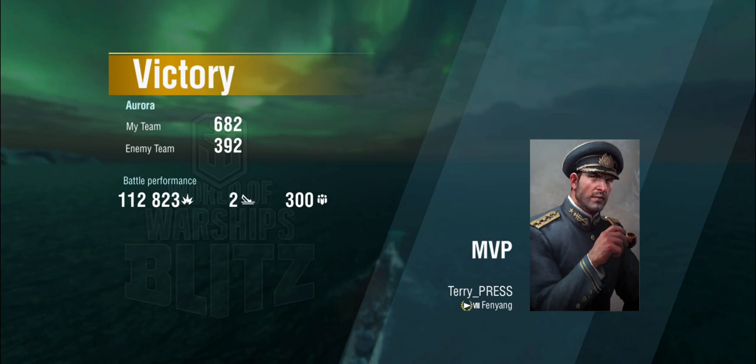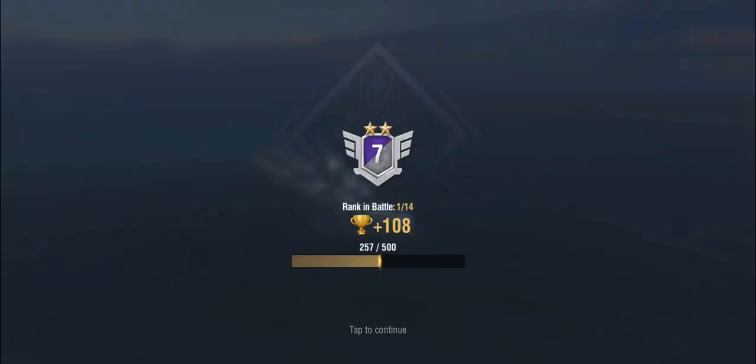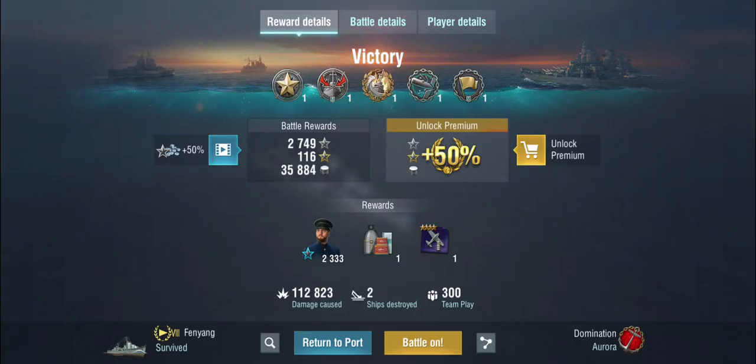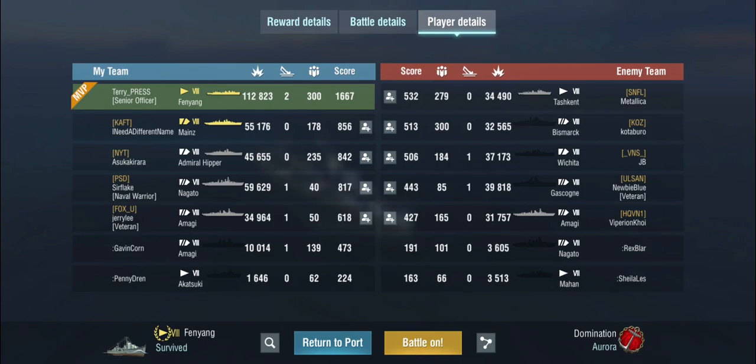That was 112,000 damage relatively easily. Now what if things don't go your way? That's what I've got coming up next. Let's have a very quick look at our team list - we did get the Witherer and High Calibre. 47,000 damage with the main batteries alone, so don't underestimate these 100mm guns - they are doing a lot of damage if you let them.